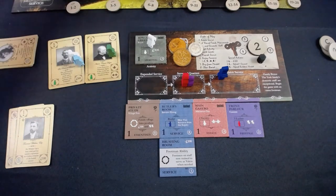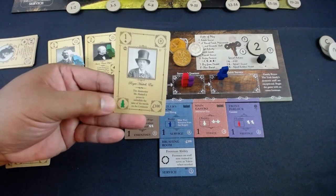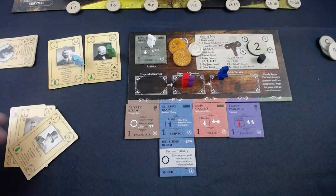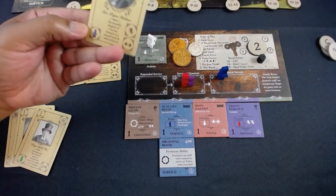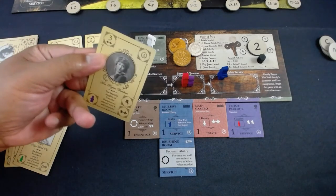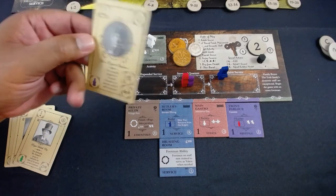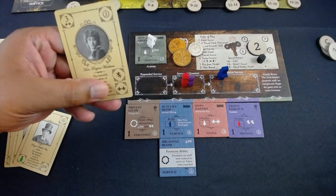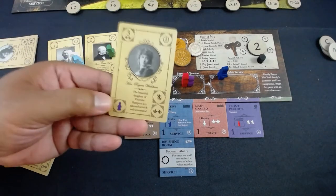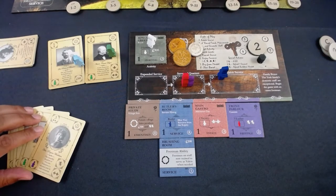I get to pick another valet card, and I have valet capacity so that helps. I also see a card within reach — the beautiful daughter of Viscount Hampton, a three-reputation guest who gets me more stuff. I have to be very careful though, because she also requires a lady's maid.